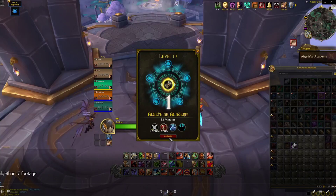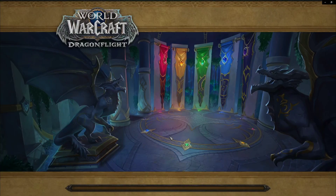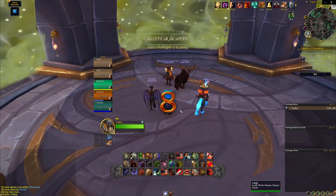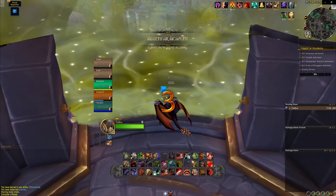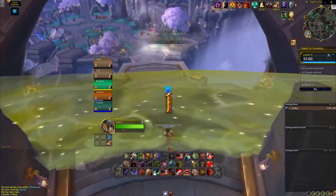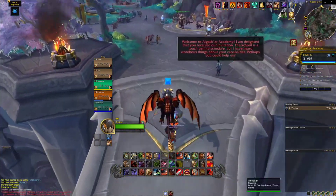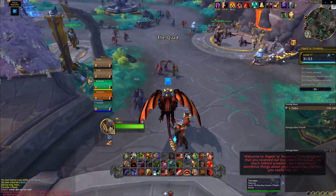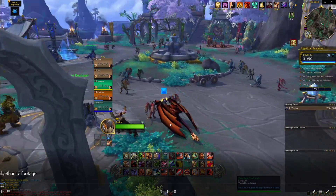Welcome back. This is another Dragonflight dungeon walkthrough. I'm a little sick this time so my voice is gonna be a little gruff, but let's get into it. This is Algarthar Academy, one of the new ones. We did this on 17 Fortified Thundering, I believe. This is actually a pretty balanced dungeon — probably the closest to tuning they want for one of the new dungeons so far, and this is still a few weeks before Dragonflight.